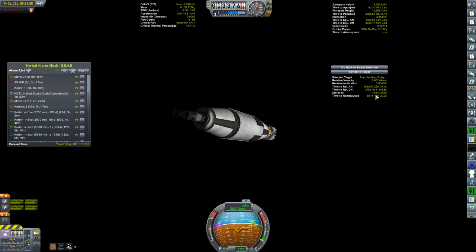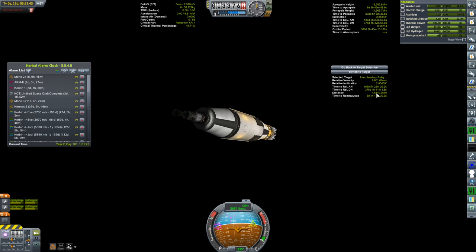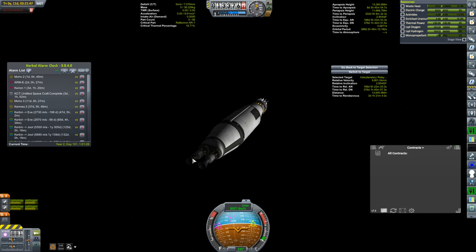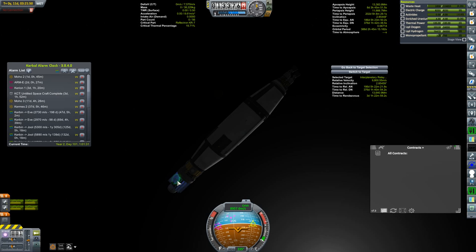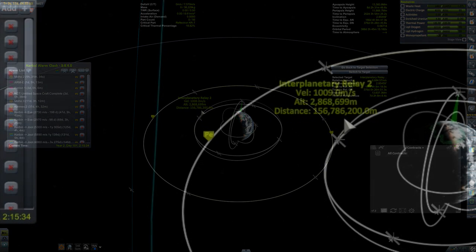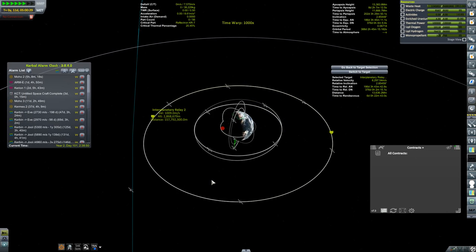Next up is the Arm E, two days from its rendezvous with a D-class asteroid — a contract I've had hanging over my head for who knows how long. But this thing is dead in space. The antenna range is 90 megameters, but the distance to Interplanetary Relay 2 is 157 megameters, and as I time warp it's only getting further away, so we're not regaining control of this thing.